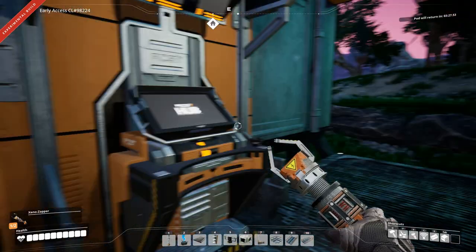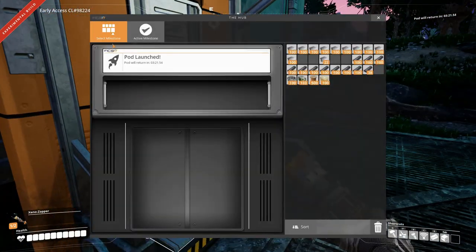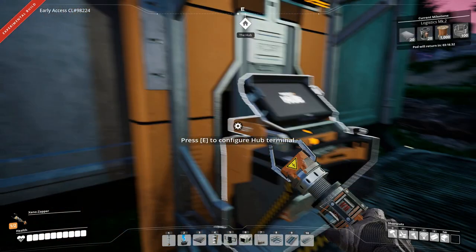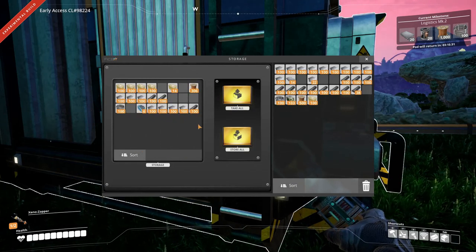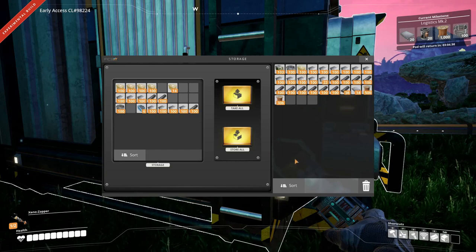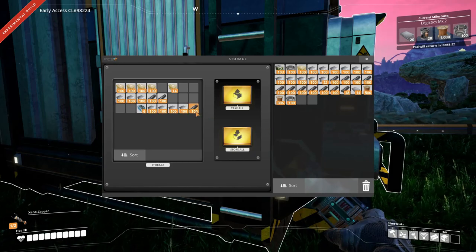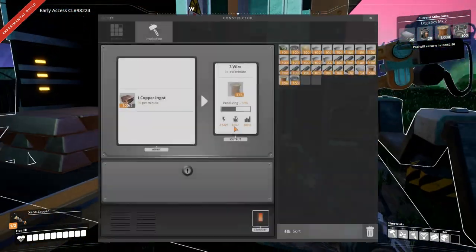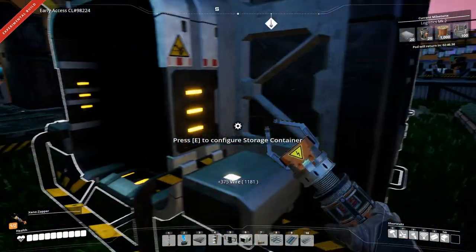But we don't actually have all the materials we need for that just yet. Let's see — we can select the milestone, so let's see what we need. We need some of those but more of them, and we need a lot of wire. Almost have enough on us for that. We need cable — we have enough of that. So all we need to do is make some reinforced iron plates and rotors.